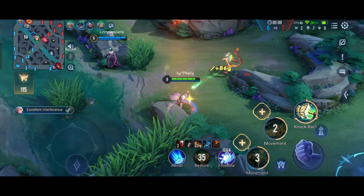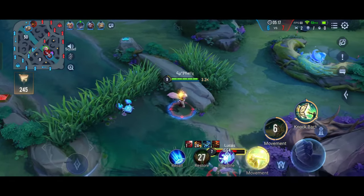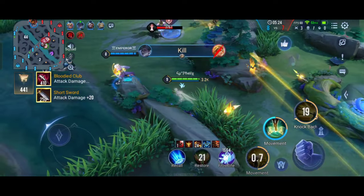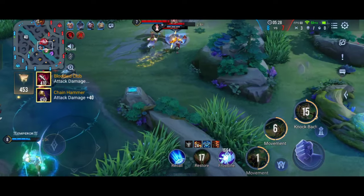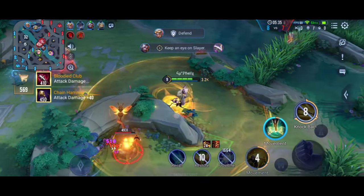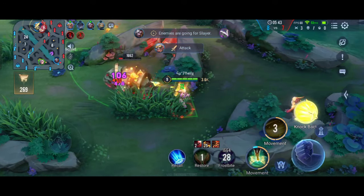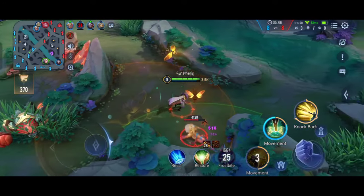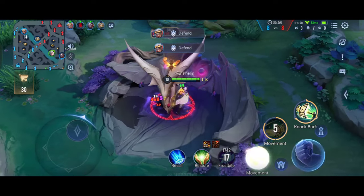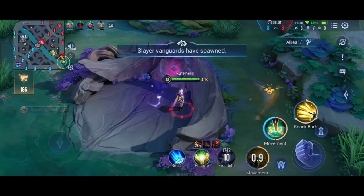Always focus on objectives and always share gold with all of your teammates — it will help you get a lot more gold compared to the enemy jungler. As you can see, I'm just clearing waves in the mid lane so my gold will be higher than the enemy jungler's. Elandor will be a lot more squishy than assassins. The enemy blue buff is still up — I'm going to take it.